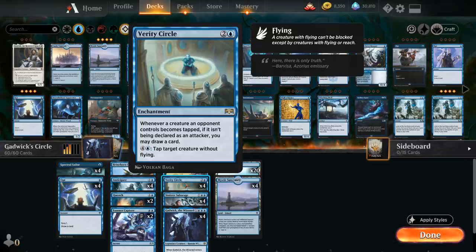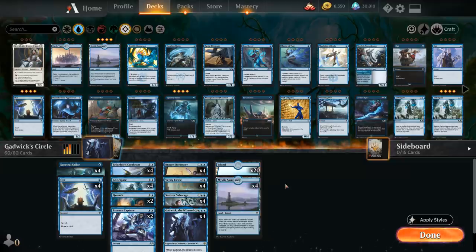If we can combine both Verity Circle and Gadwick at the same time, our deck really starts going off and drawing a million cards, and then it's usually pretty trivial to win the game from there. We've got a lot of cheap instant speed cantrips to help us tap down creatures on the opponent's turn with Gadwick, find our various combo pieces, a bit of interaction with counter spells and bounce effects, and a few other payoffs for playing stuff at instant speed.